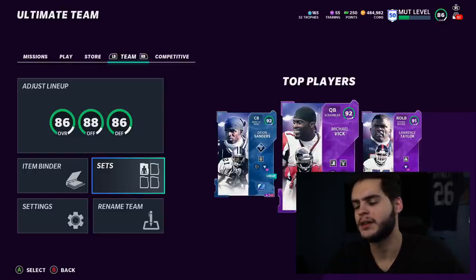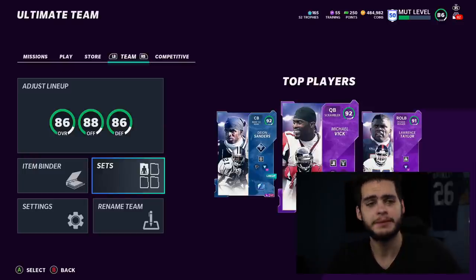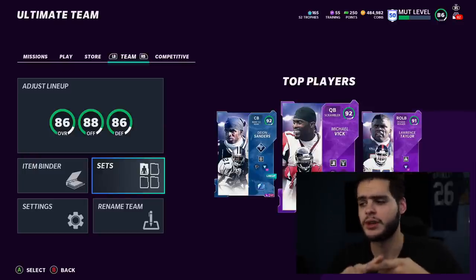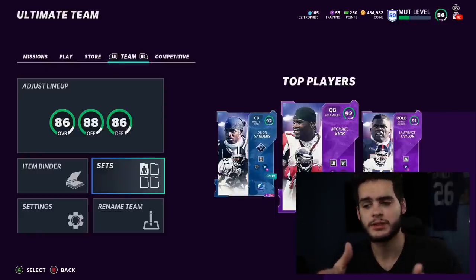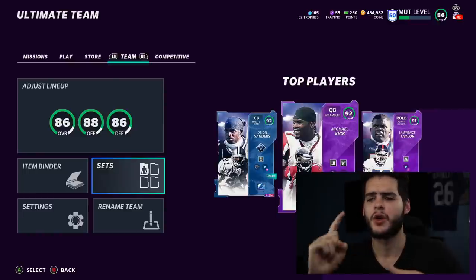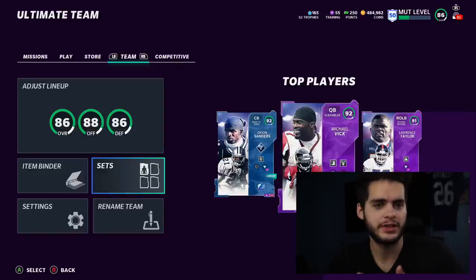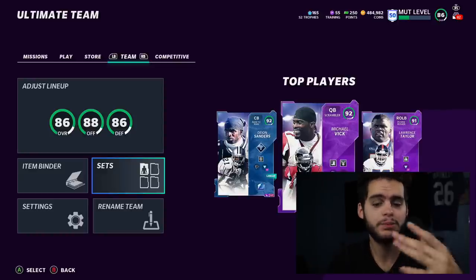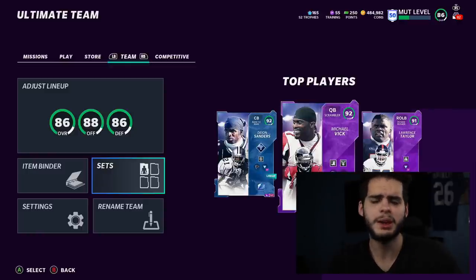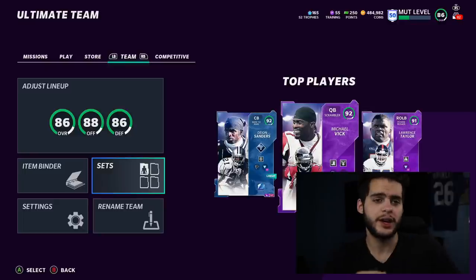What's going on everybody, it's Poodle back with another Madden Ultimate Team video. Today I'm going over a great way to make tons of coins in Madden 21 Ultimate Team. This method is absolutely risk-free — you don't have to give up any coins to make coins. A lot of methods require sniping or a million coins to start, but this one just requires doing something very simple.